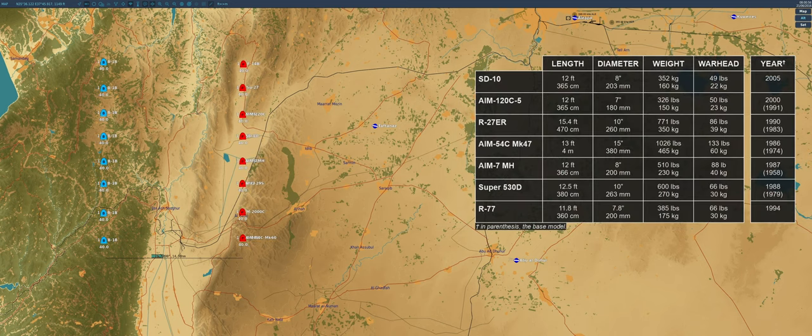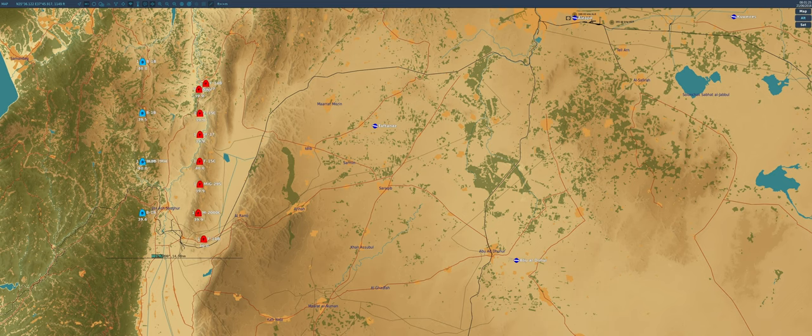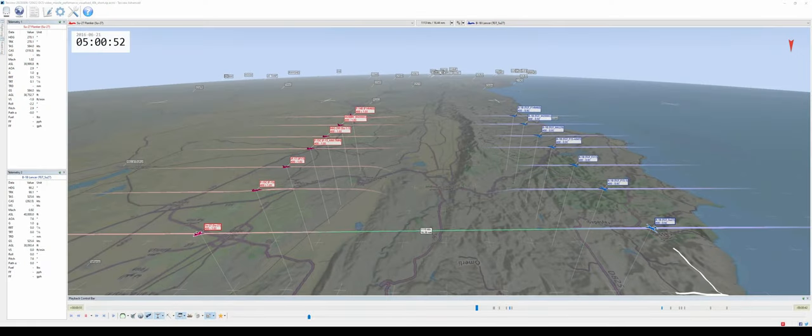Next test: same scenario, shorter range this time — circa 15 nautical miles. I also added the Super 530D, the AIM-7MH (which is fundamentally like the PE, just a pint lighter), and the R-77. For whatever reason, one of the Tomcats decided he didn't want to shoot anymore, so I collected the results for the Mk-47 later. Let's also introduce the first element that should help us understand why different missiles perform so differently: the year they were introduced, and when their baseline model was introduced. The AIM-7 and AIM-54 easily win the missile grandpa trophy.